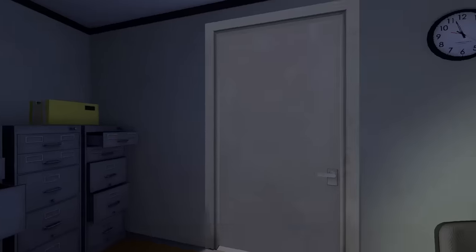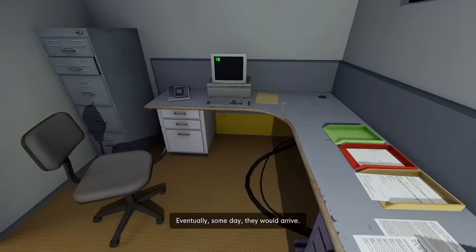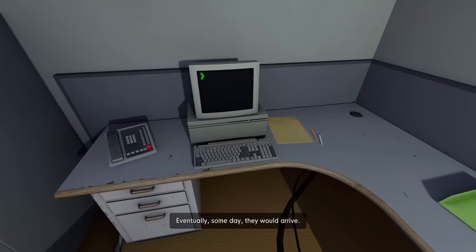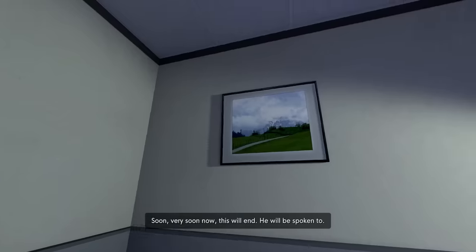By noping out of the responsibility of decision-making, Stanley achieves the easiest of all these Stanley Parable endings, with no more than the usual passive aggression from the narrator. Soon, very soon now, this will end.